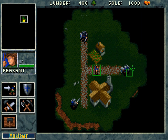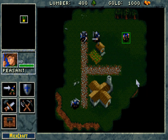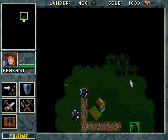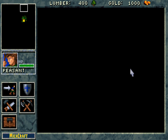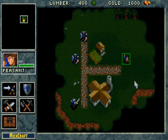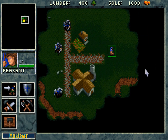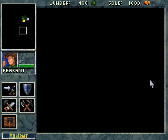Here we are in Mission 1 of the Human Campaign, and right away I am actually scrolling about. It does add mouse scroll wheel support — scrolling up and down vertically like that. W, A, S, and D are now remapped to moving about like that.